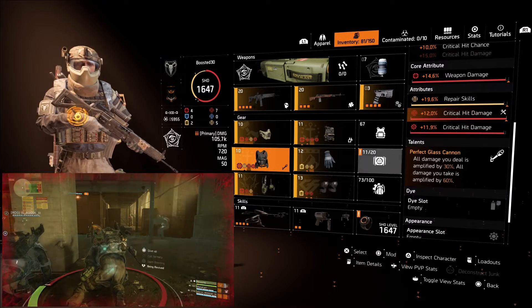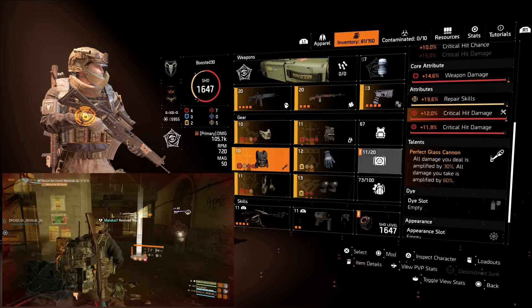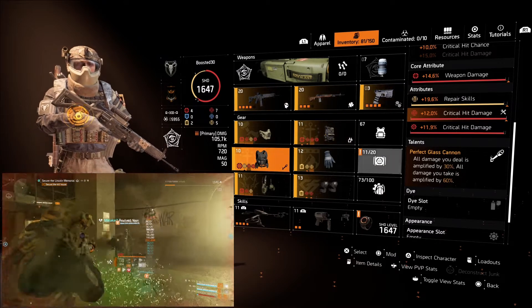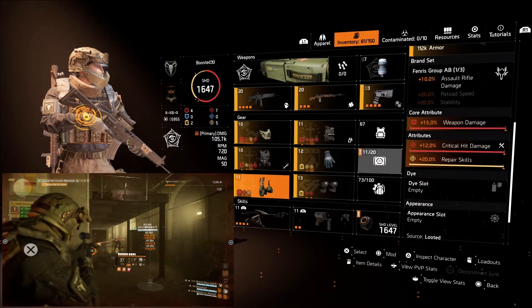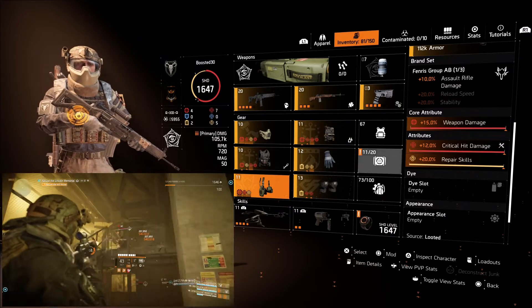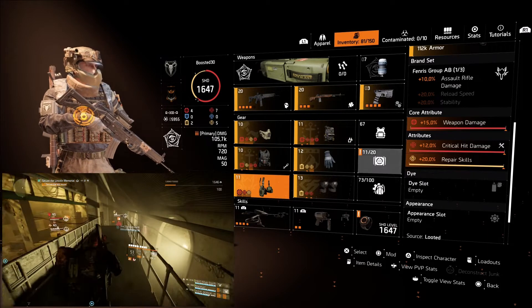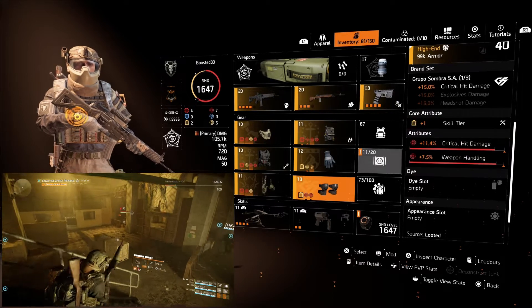Perfect Glass Cannon amplifies all damage you deal by 30% but also amplifies any damage you take by 60%, so keep in mind we're outputting a lot of damage but can also be taking a lot. For the holster we've opted for a Venerous piece, giving us a 10% assault rifle damage buff as well as critical hit damage, weapon damage, and 20% repair skills.